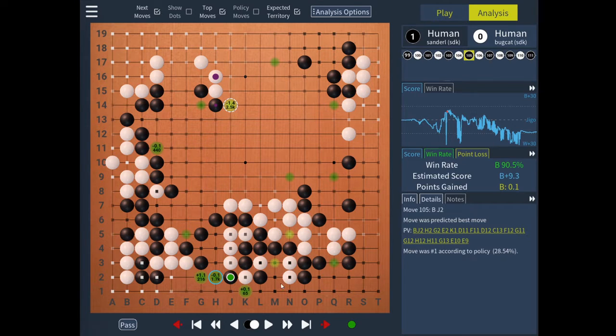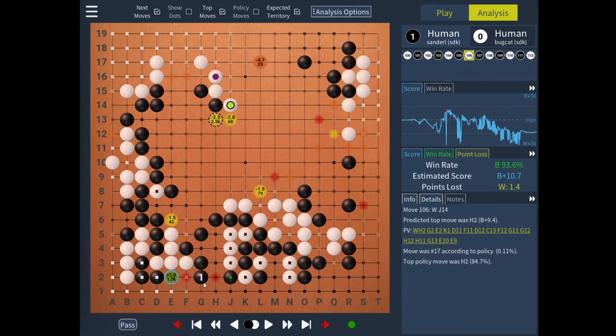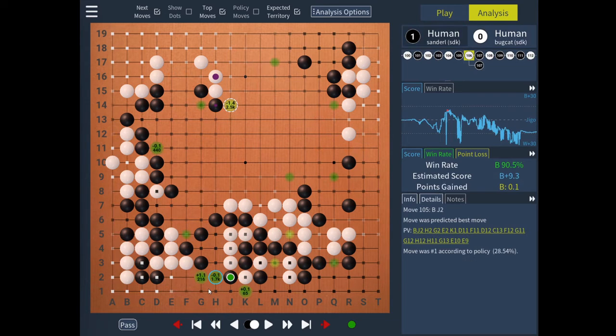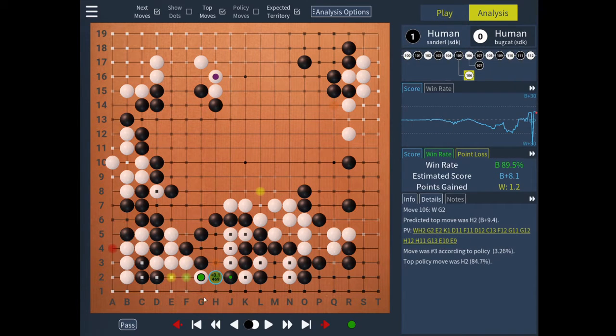So if you take this situation, after Black captures this stone, there is an issue where Black can threaten to connect in sente and get a few extra points, and White can threaten to come under in sente and prevent those extra points. Even though the move is not very big, it is sente for both players, so AI would always want this exchange before any other on the board.